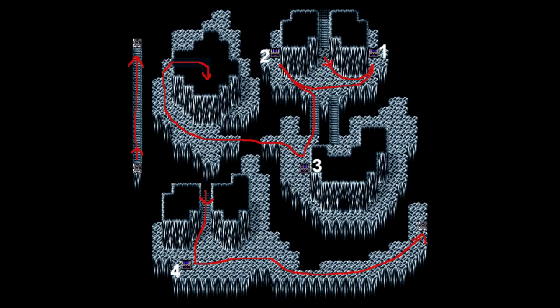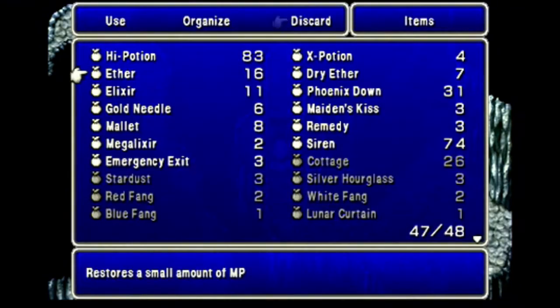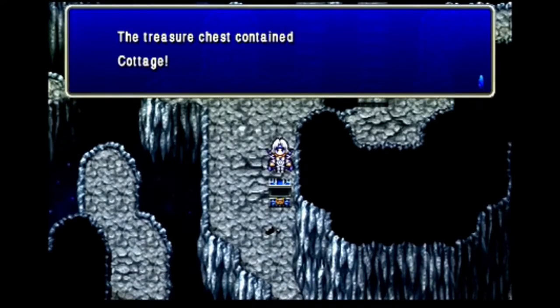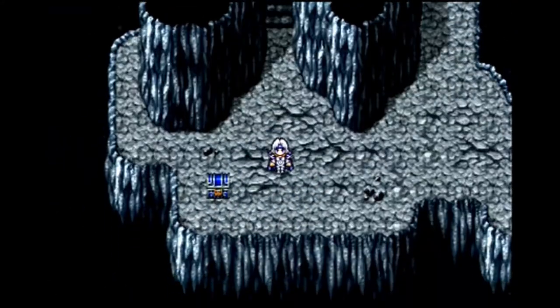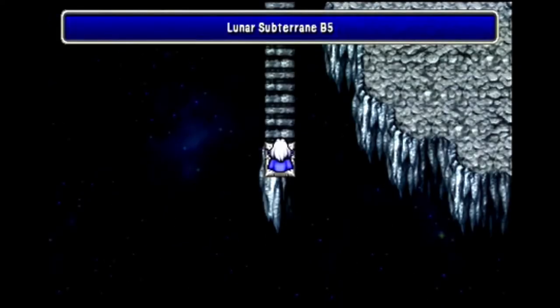Down to B6. I go east for a chest, west for a second, and south down some stairs for a third. I go west across an invisible bridge and north through a hidden exit, which puts me on stairs further down. I go south to a fourth chest, then west to a teleporter leading to some stairs on the left, and north to another teleporter. First chest is a Fuma Shuriken, second is Artemis Arrows. Getting back here, everyone reached the same level except Rosa, who's a level lower than when I died. Third chest is a Cottage. After crossing the invisible bridge, Rosa re-reaches level 55 and relearns Holy. Fourth chest is a Golden Apple — it goes to Rosa.